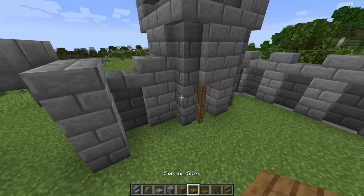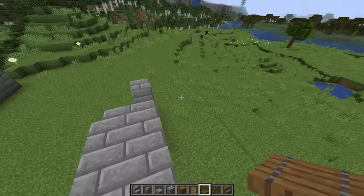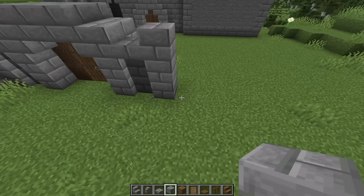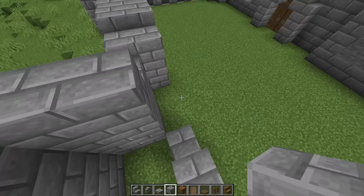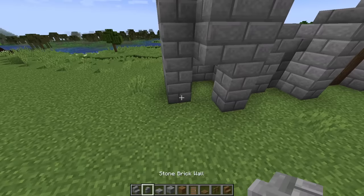Now take a spruce door, place one here, and then fill in the rest of this gap with trapdoors. On the other side of the gate we'll repeat the same tower — start with that 4x4 square with the corners missing and build it up four blocks tall. Don't forget to leave a gap for the door on the left side here. Then place four stone brick walls in each corner, place a door in there, and replace the floor with planks.